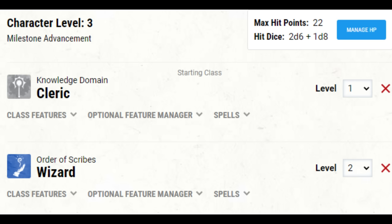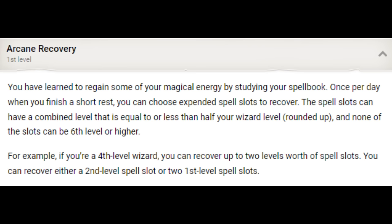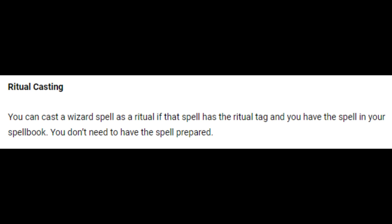Time to become an Order of Scribes wizard. We're going to start with two levels of wizard — a third-level character and third-level caster with a couple of second-level slots. Arcane Recovery gives us half our wizard level in spell slot recovery after a short rest, once per long rest — a scaling feature that will continually give us more spell slots. One of the primary advantages of a wizard over other spellcasters is ritual casting: wizards don't even need to prepare their ritual spells; if the spell is in their book, they can cast it as a ritual.